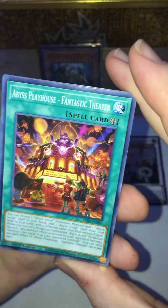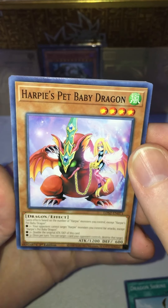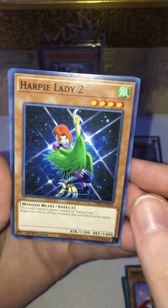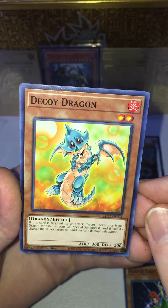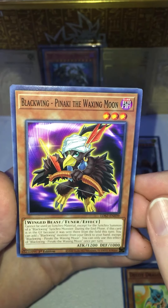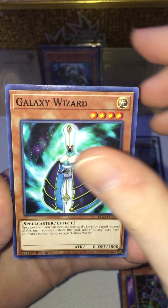Pack number two for this box! On the flip we've got Abyss Playhouse Fantastic Theater, Dragon Shrine — very very good card — Harpy's Pet Baby Dragon, never seen this one, it's cute. Harpy Lady Two, classic classic. Decoy Dragon — pretty heavily involved in the meta, released within the last year. Blackwing Pinaki the Waxing Moon, this actor extras, and Galaxy Wizard.